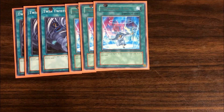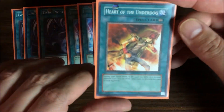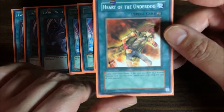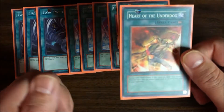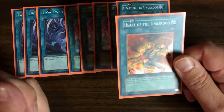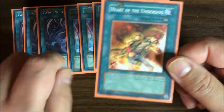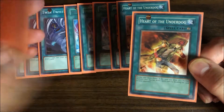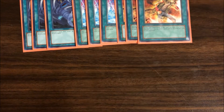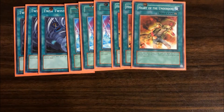The next card can really make this deck if you get it on the field turn one: Heart of the Underdog. During your draw phase, if the card you draw is a normal monster, you can draw one more card and show it to your opponent. What's cool is if you draw a normal monster you reveal it and draw again, and you can keep going until you hit a spell or trap. This can boost your hand from zero to about five cards if you get a lucky streak of monsters — which is why I have a huge monster count.